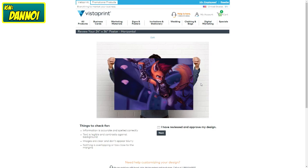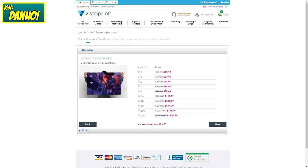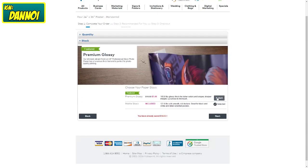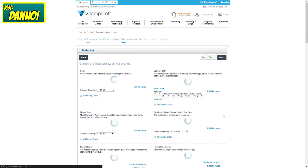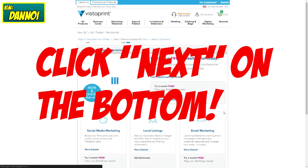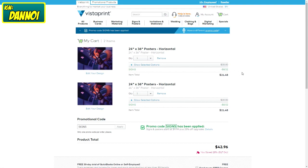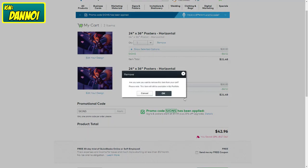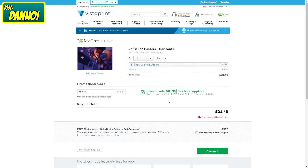There you go — it shows you how big the poster is, which is very cool. Check 'I have reviewed and approved my design' and click Next — that's pretty important. You only want one, so go with one. You saved $14.53. Make sure you guys choose the glossy finish — it's an extra $7, but it's really worth it. This is a bunch of extra stuff they're trying to get you to add. That's pretty much it — that's how you create a Trove poster.